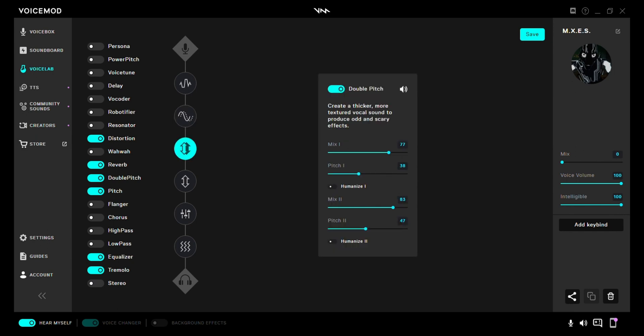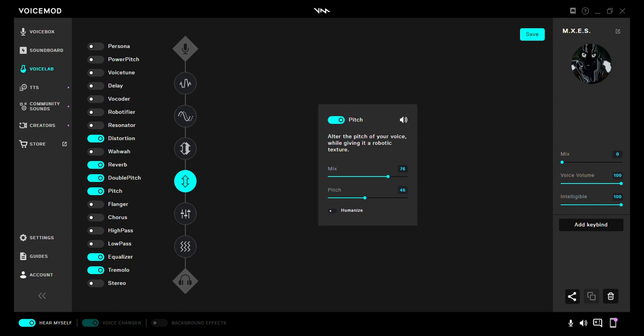Next, double pitch: mix 1 — 77, pitch 1 — 38, humanize 1 off. Then mix 2 — 83, pitch 2 — 47, humanize 2 off. Then pitch: mix 76, pitch 46, humanize off.